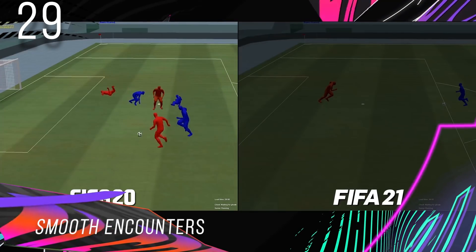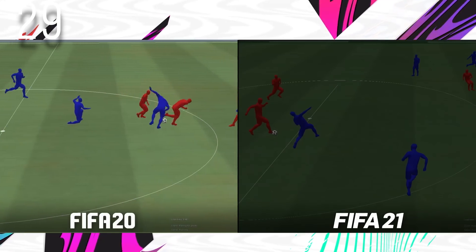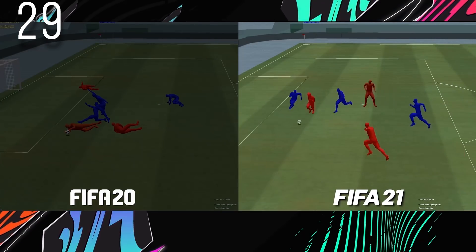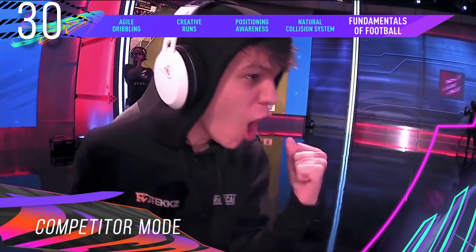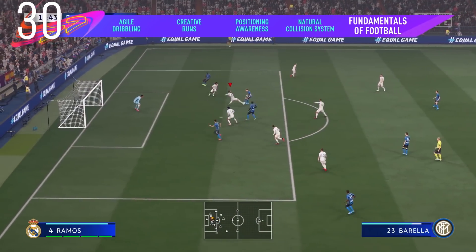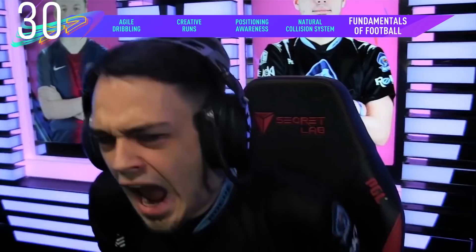Smooth Encounters: This is a new system involving better understanding of running paths to prevent players from running into each other. The function understands collisions of players and they are coded to avoid each other to prevent collision as much as possible. Competitor Mode: This is a new setting you can enable in career mode and FUT squad battles. When selecting legendary and ultimate difficulties, you can enable competitor mode to increase the CPU difficulty and feel like you're playing against superhumans.